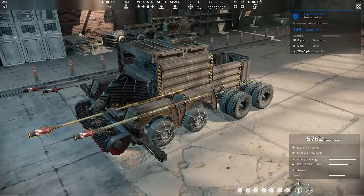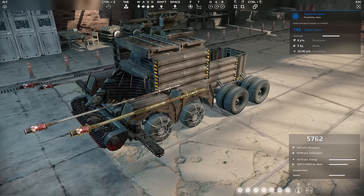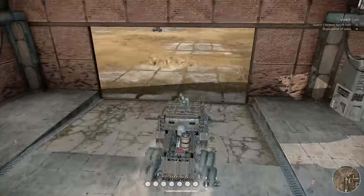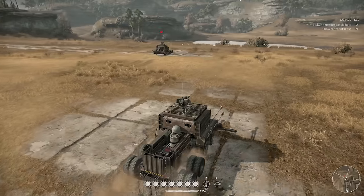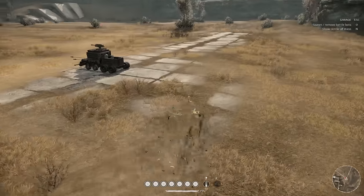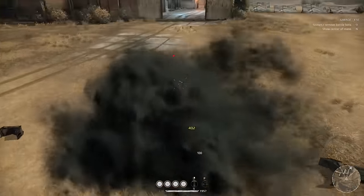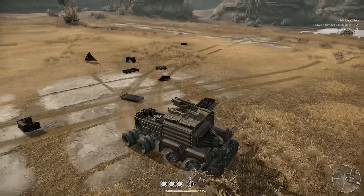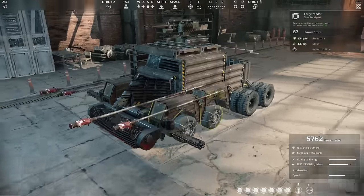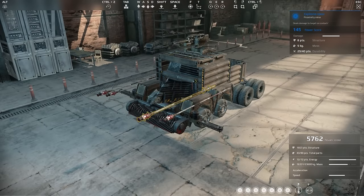Basically what I built is the Crossout version of a TF2 Spy. You go invisible, you go behind them, and you stab them in the back. Now I don't know if this will be viable with how big it currently is — we have a 5,762 power score here with 16,000 kilograms of weight. This is definitely probably the biggest thing I've built yet, but it's still quite quick with the engine I got in the back. The idea is pretty simple: sneak around the map, get behind them via the Chameleon, and hit them in the ass with my Harvester.